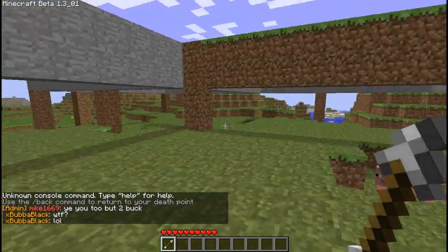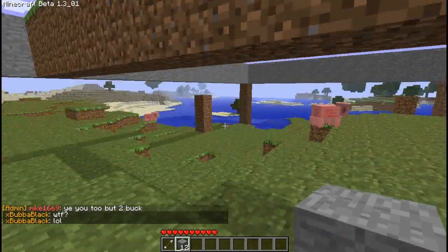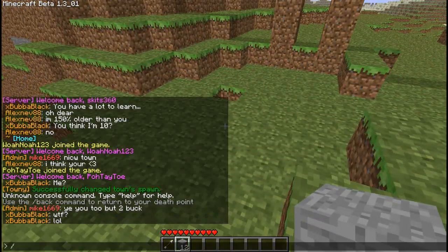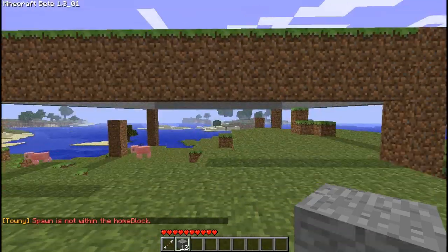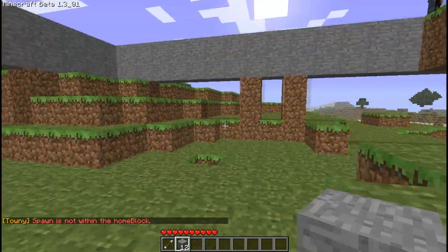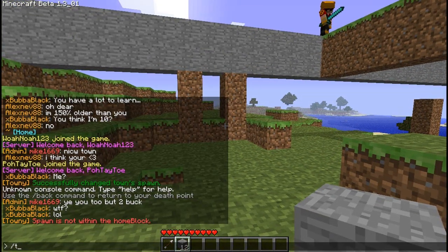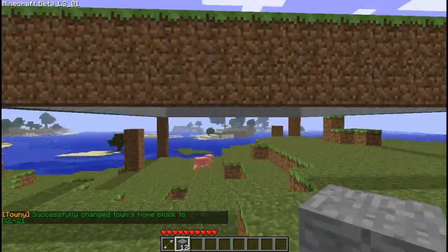We respawn right back into our town. But what if we want to make our town respawn in this block rather than this one? Now if we do slash town set spawn, it'll tell us that we have to be in the home block. So first we have to change the home block to this chunk here. So just slash town set homeblock, and that'll change our home block to here.